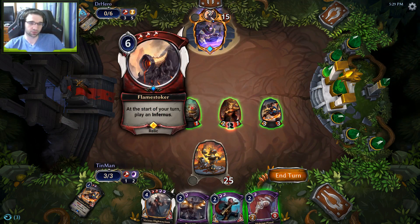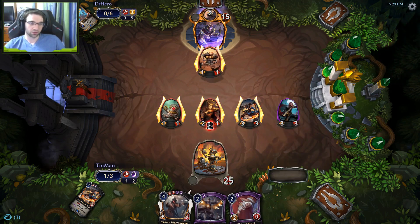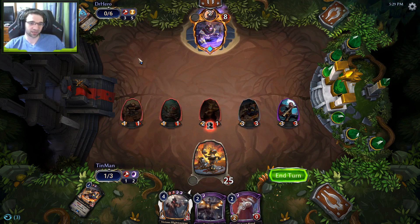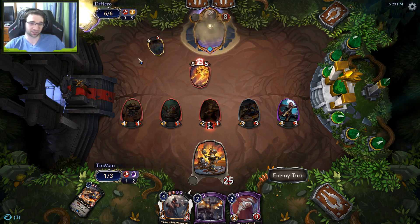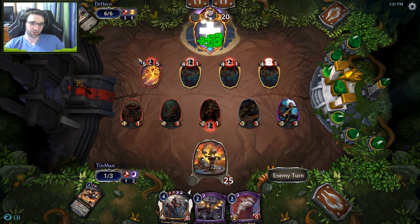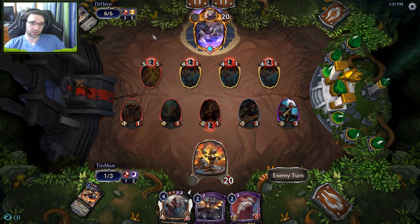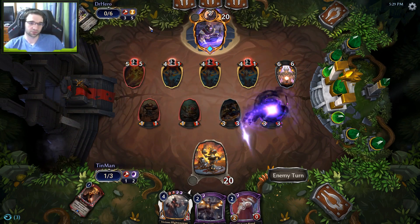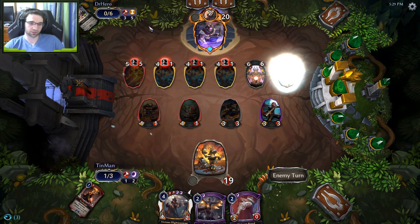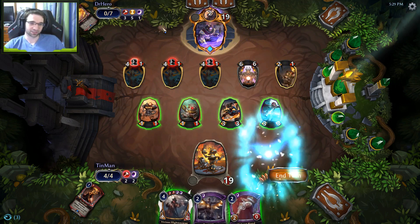He just plays Flamestoker — that's not going to be fast enough. I guess it will be, because he gains 9 when they come back. That's going to be enough, but they're all exhausted. He gains 3 off that, so he gained 12 total — he's at 20. He goes down to 19 off this ping. Of course he warps in a Heart of the Vault, of all things. Feels bad, man. And a Trailmaker — what a top deck, or a pair of top decks.